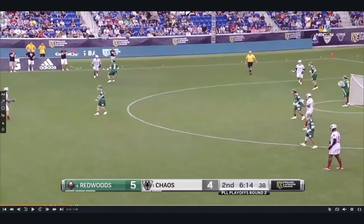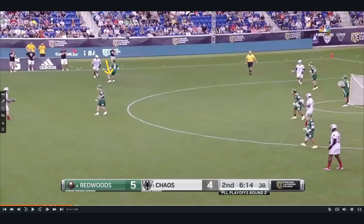We want to read how Jack Neer is playing us. He's shading underneath a little bit — not exactly giving us the middle of the field, but his top shoulder is below our downfield shoulder as the dodger. So we can get to the middle of the field if we really want to get there. It's very advantageous to an offense when you can get to the middle of the field and have all six guys in front of the cage in very dangerous and threatening spots.